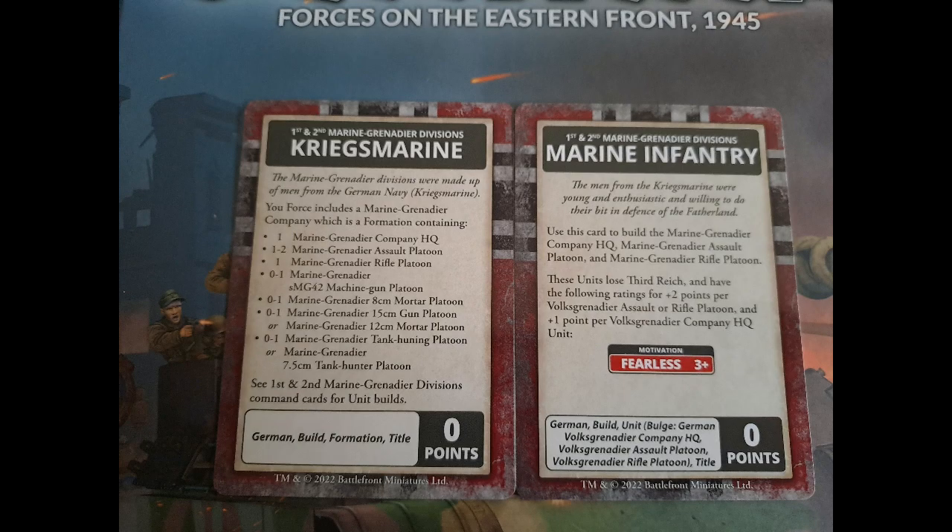Then you have your Kriegsmarine formation — the stats change to fearless compared to the other stats you normally get. You can chop and change a lot of this with their command cards, but this is their build formation and yeah, you just become fearless compared to the other stats you normally get with the stuff in the book.